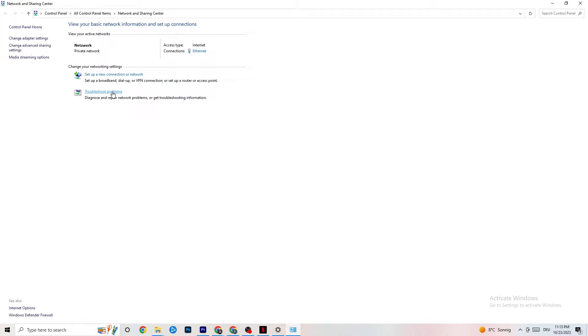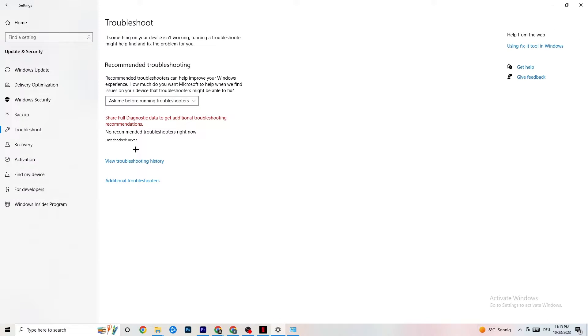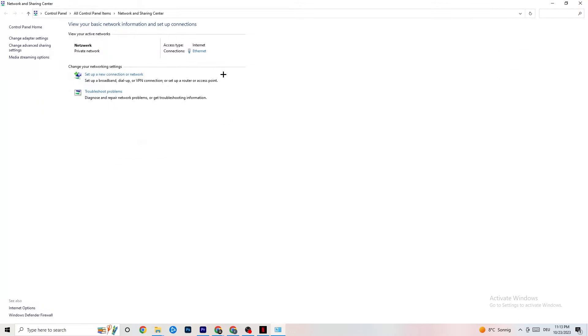The next thing I want you to do is click on Troubleshoot Problems. You'll be directed to the Windows troubleshooter. If it doesn't find anything, you can close it down and go back.